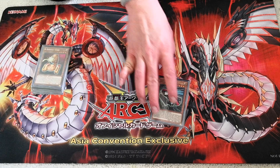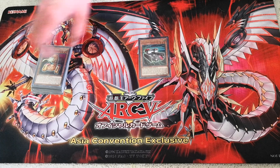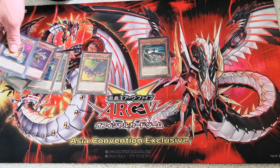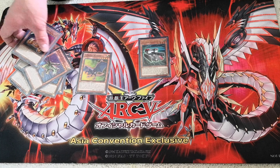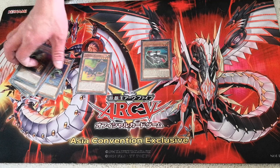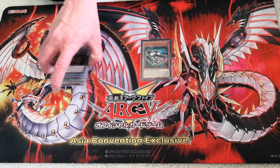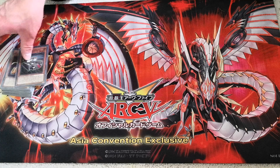Also when you normal summon this card you can special summon back one of your ABC pieces from your graveyard. This is really good because it turns this card into a one-card Link 2, and since all your ABC pieces are floaters anyway it also triggers their graveyard effects.